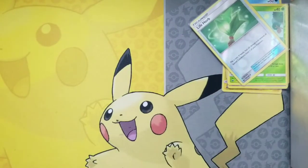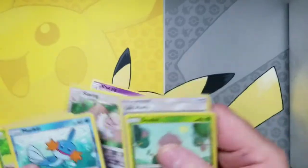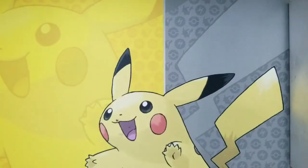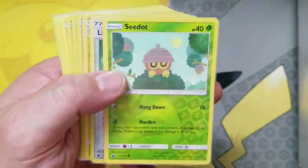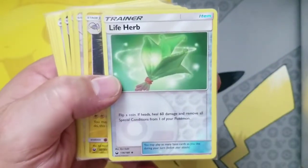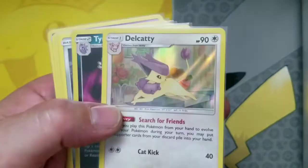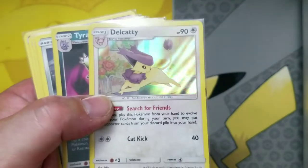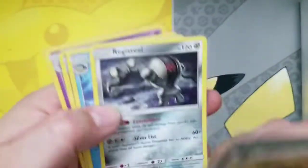We didn't get anything too great out of these packs — that's okay, it's still fun to open them! Little recap: we got our Bellsprout reverse common, we got our Butterfree reverse common, we got our C-Dot reverse common, we got our Life Herb reverse uncommon, we got our Lanturn reverse uncommon, we got our Slaking reverse rare, we got our Dusclops holo rare — very nice! We got our Tyranitar holo rare, we got our regular rare Registeel, regular rare Railroad, Clay Doll, and Grumpig.